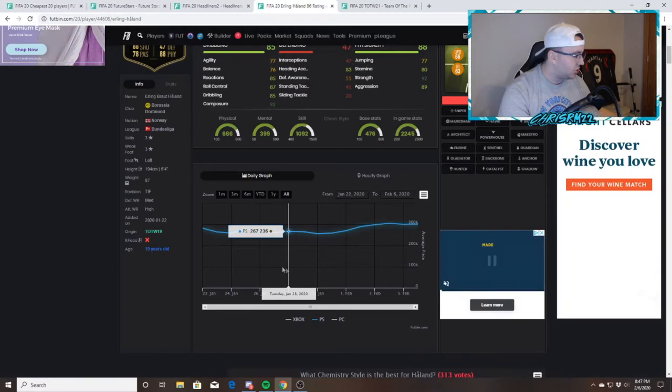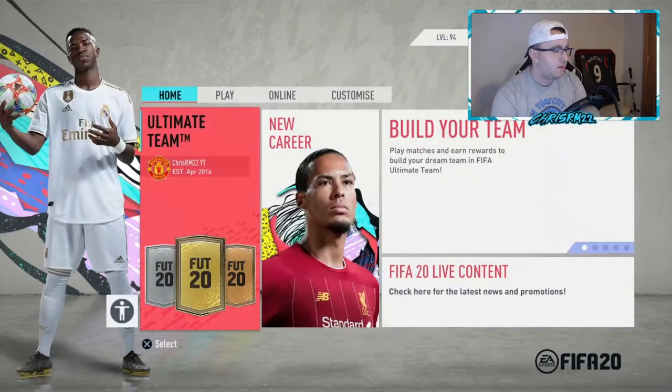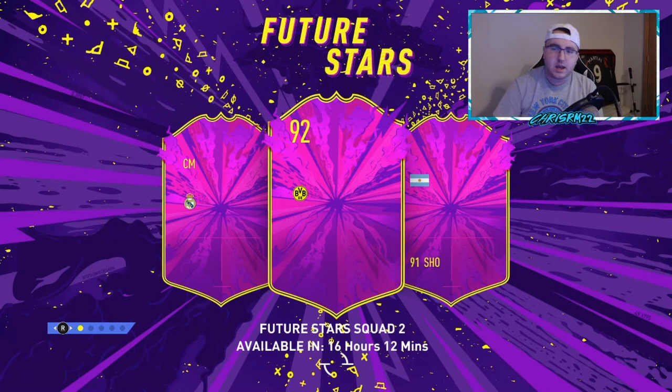Another thing to look at is players that are potentially getting in. Erling Haaland is pretty much confirmed. If you go to the loading screen — let me pull that up — you can see a 92 dribbling is obviously going to be Holland, a sentiment for Real Madrid is obviously Valverde, and a 91 shooting Argentinian — that's going to be Lautaro Martinez. So those are three really top-tier cards confirmed.